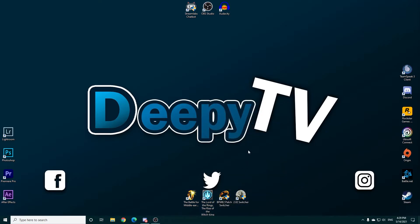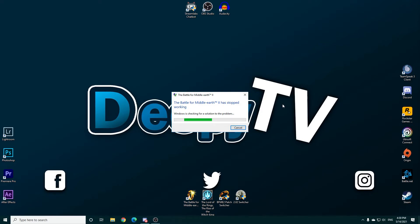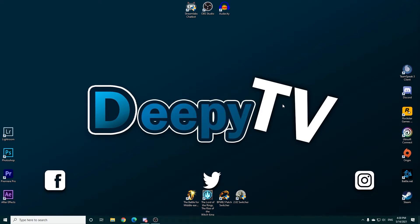That was all for the CD-ROM error. The next error — and this is really common — is 'Battle for Middle Earth 2 has stopped working'. This one is so annoying and can be a pain to fix. The first thing a lot of people forget is that you need the Options.ini file placed into the Rise of the Witch King folder in AppData, or the BFME2 folder if that's the case.